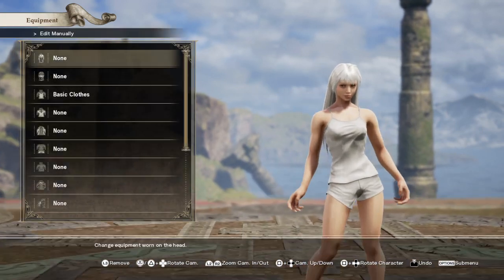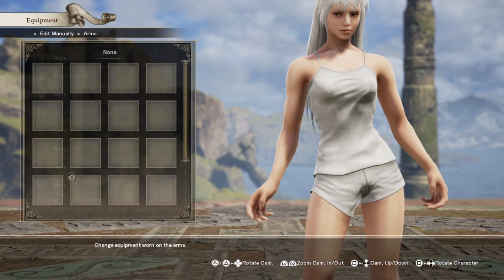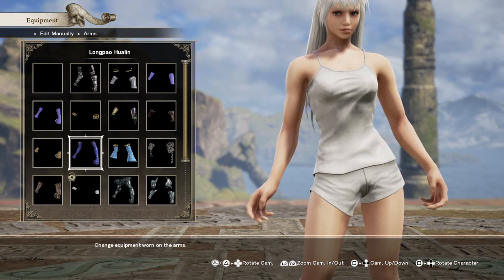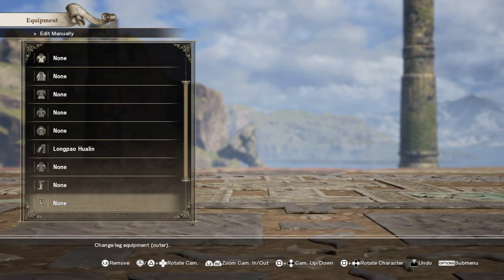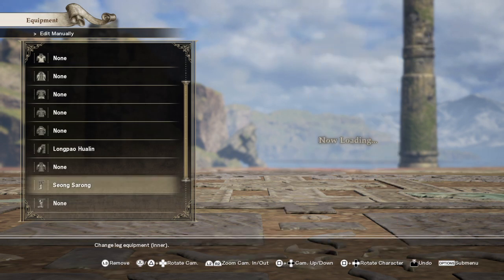Equipment — you're going to want the basic kobus. You're going to want long pole hulling. And you're going to want some sarongs.